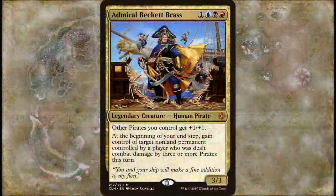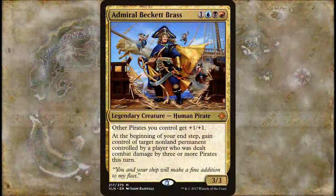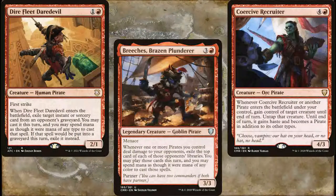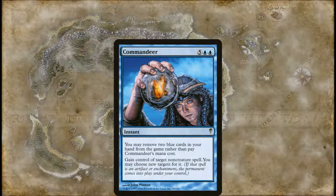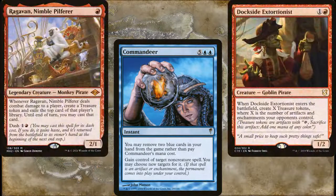All in all, our deck checks all the boxes and is a ton of fun to play. I get the feeling that this is another deck my wife will probably steal — but that's okay, so long as she has fun with it. After all, the only thing more satisfying than blowing up your opponent's best cards is stealing them for yourself. We are pirates, after all. And no, I didn't forget about Commandeer — I left it out on purpose because it's a $25 card and that would have wrecked my budget. It's the same reason I didn't include Ragavan or Dockside Extortionist. Though if you want to include them in your list, feel free.